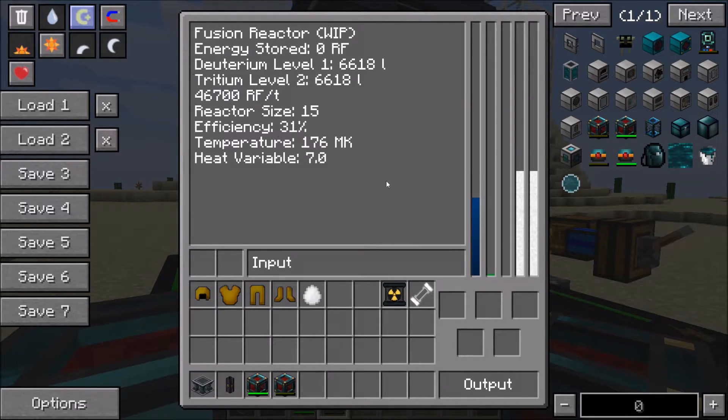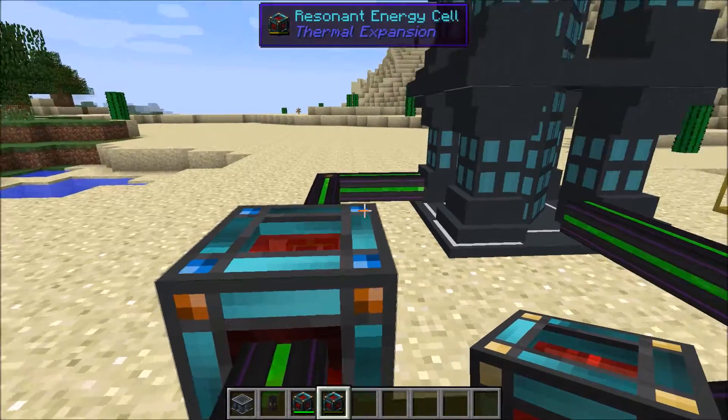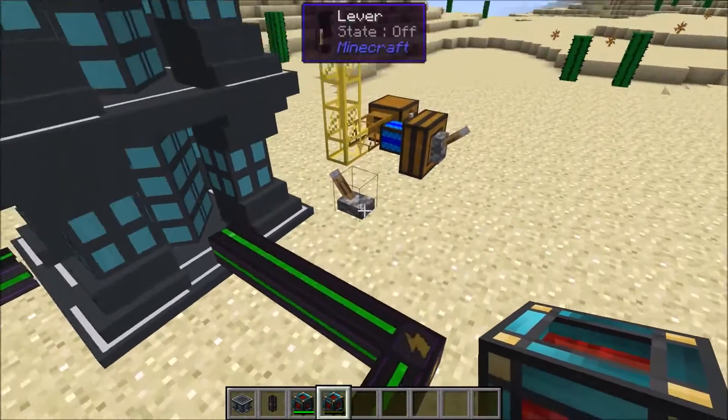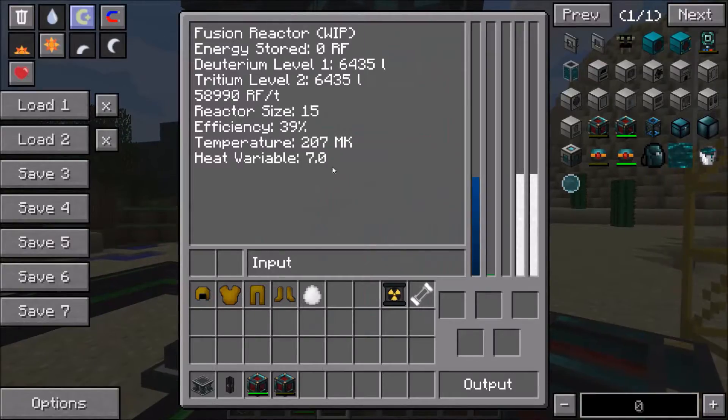So in short: put in your fuel combination, feed enough energy to reach 8 megakelvin, then the temperature slowly rises. Keep an eye on efficiency, and once it reaches 100% set up a redstone circuit to keep turning the reactor on and off to maintain efficiency around 100%. I've already done it — it is possible. I may also add an upgrade in the future that automatically turns the reactor off once efficiency hits around 100%.